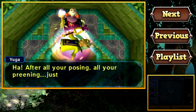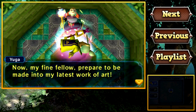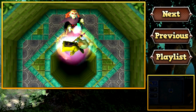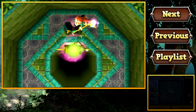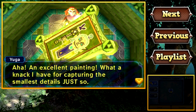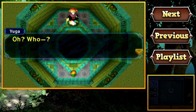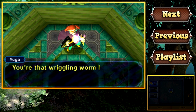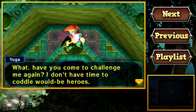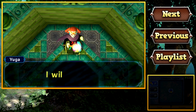Oh no, it's Yuga, and she's got Asphala. 'After all your posing, all your preening, just look at you now. Prepare to be made into my latest work of art. You'll have a privileged place in my collection of sages.' 'You fiend! Stop it! Don't you dare hurt Asphala!' An excellent painting — what a knack I have for capturing the smallest details. 'I'll make you pay for this, Yuga.' 'You're that wriggling worm I saw at the sanctuary. Have you come to challenge me again? I don't have time to coddle would-be heroes. But since you insist, I will oblige.'